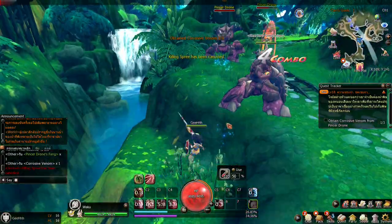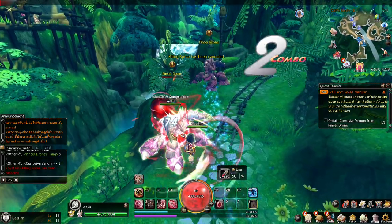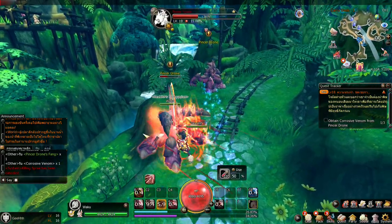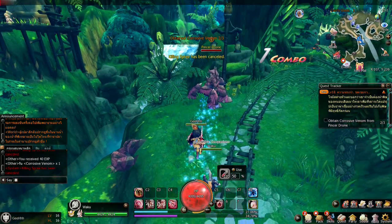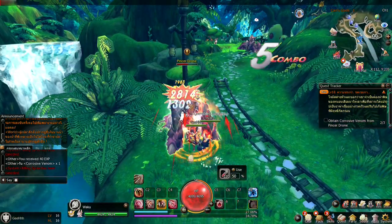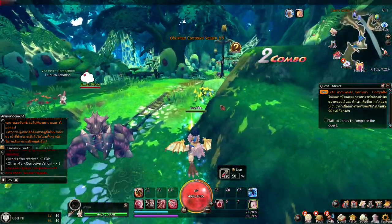Spinning kick! Demon's Claw — killing spree! Why is that skill weak? One more — killing spree, then demon's claw. We're done with that quest, let's turn it over.